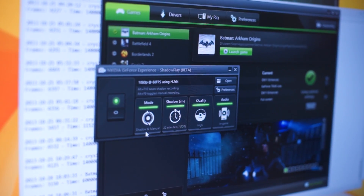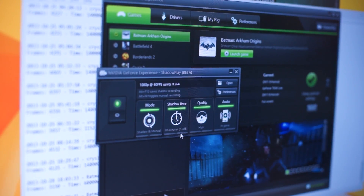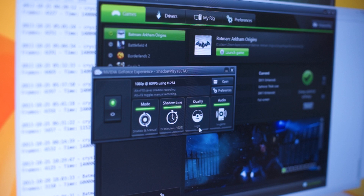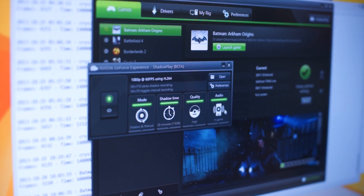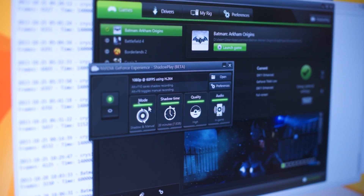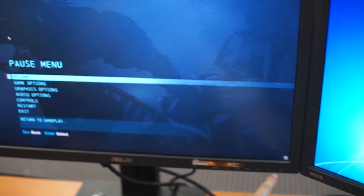So let's run through it right on camera. For mode, we're running both shadow and manual. The shadow time is 20 minutes, so that's going to take about 7.5 GB of storage. Quality is on high, and for audio we're using in-game audio. Alt+F9 toggles the manual recording mode, so let's get started. We've resumed Batman, and now we press Alt+F9 — you can see the little green indicator has popped up, letting us know that it is recording.